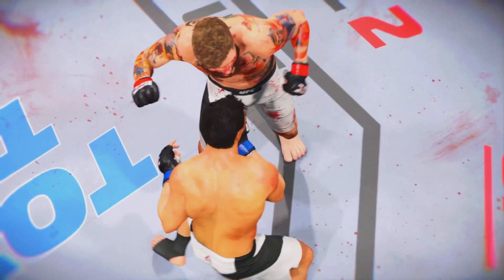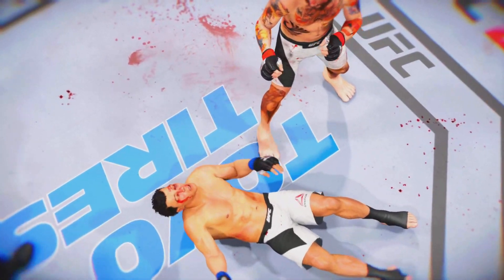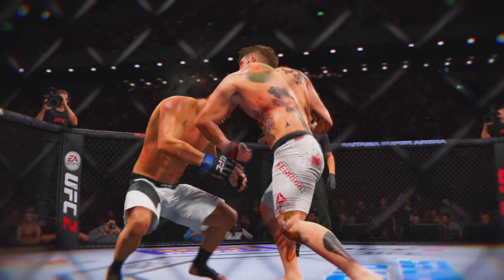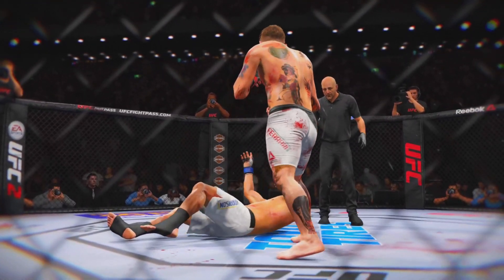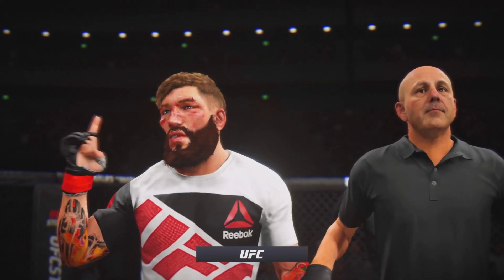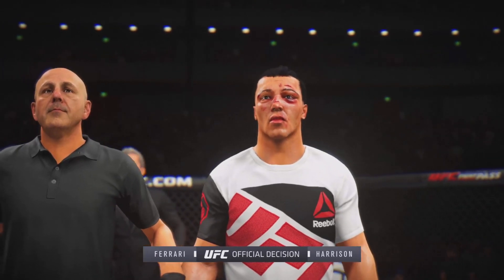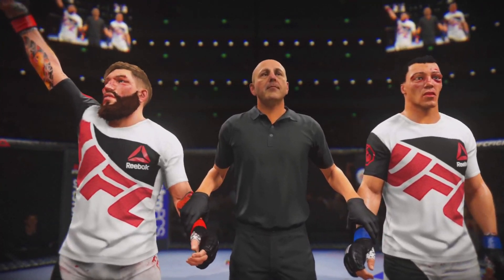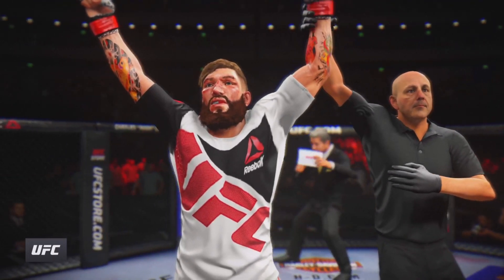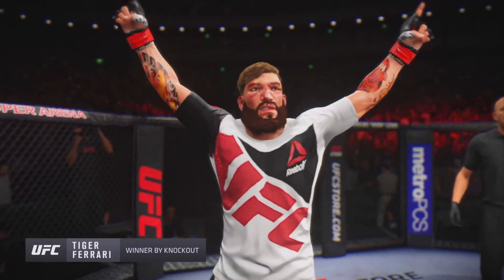Let's check out the action on our fight replay. As we can see in the replay, it was the hook that ended this fight. Let's see it again — boom, and he's out. Here is Bruce Buffer with the official decision. Ladies and gentlemen, the referee has called a stop to this contest at 36 seconds of round number four — the winner by knockout: Pretty Boy!